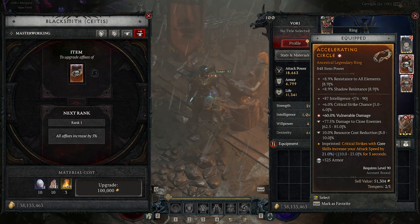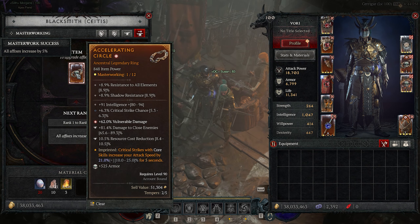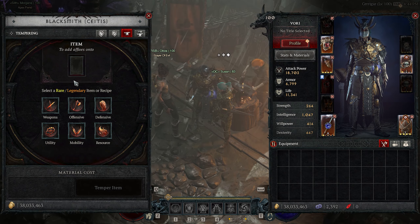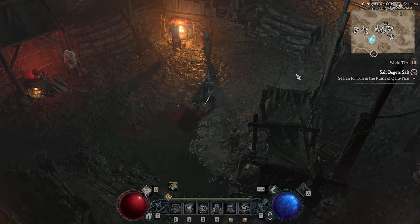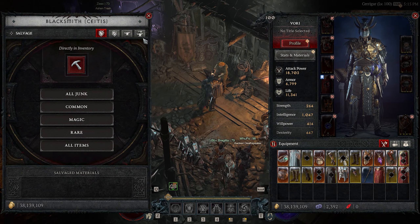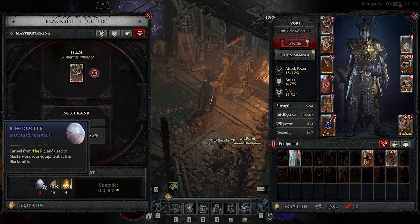The way masterworking works is every time you masterwork a piece of gear, every affix on that piece of gear grows by 5%, which is why it's so important at the endgame. It does this three times, and then on the fourth upgrade it will upgrade one affix by 25%. The materials to upgrade are locked behind the different levels of the pit. For the first four masterworks you need Obdusai, which comes from pit levels 1 to 30. Then if you want upgrade 5, 6, 7, and 8, you need something called Ingleith, which starts dropping from level 31 to 60.